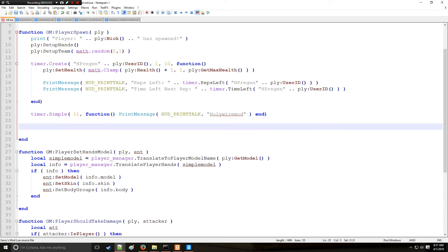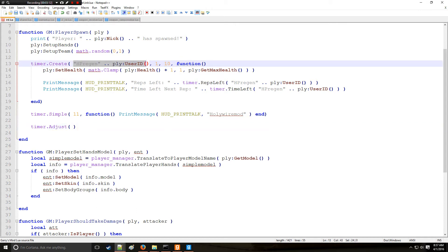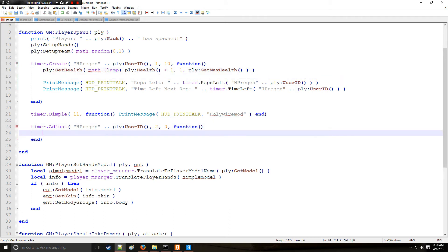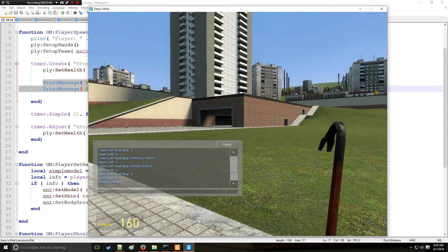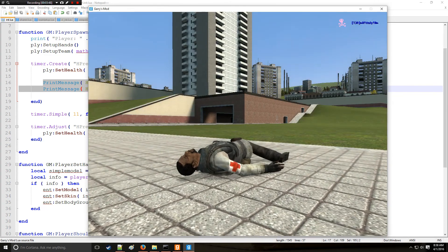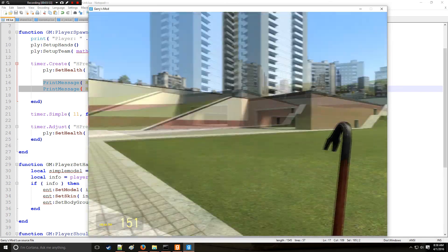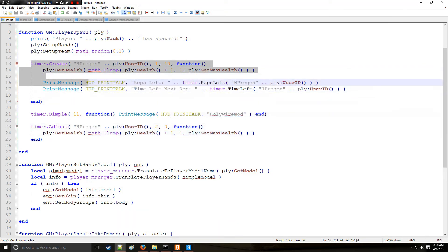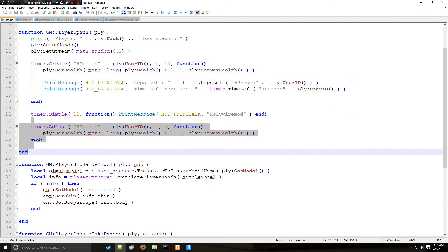There's also timer.Adjust(), which follows a very similar format to timer.Create() with four arguments: the identifier, the duration, the repetitions, and optionally a new function. For example, instead of healing every one second we can change it to every two seconds and run infinitely. After saving and going in-game, the reps-left print is gone and timer.Adjust() is working. It executes the create first, then adjusts and resets the timer to the new parameters.